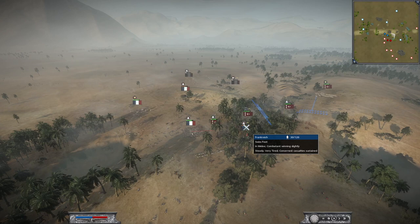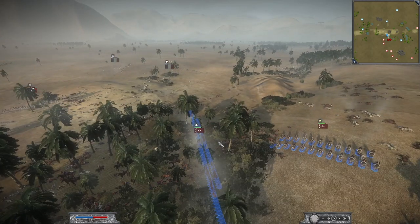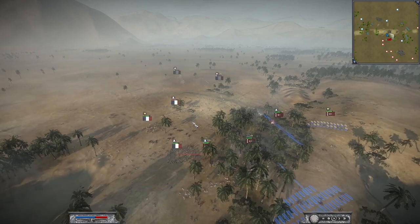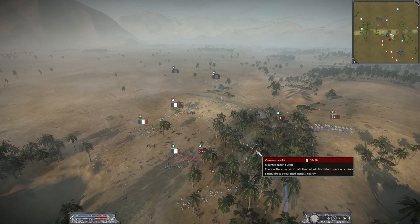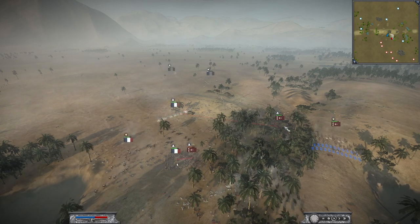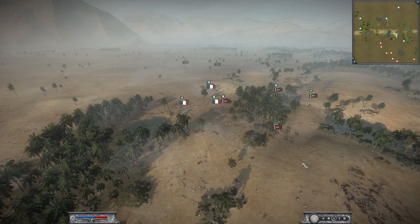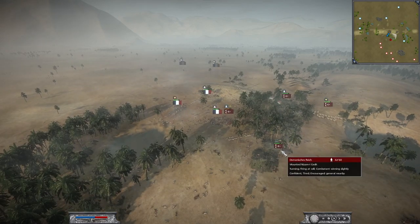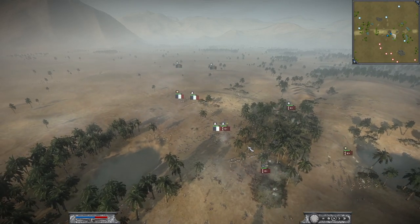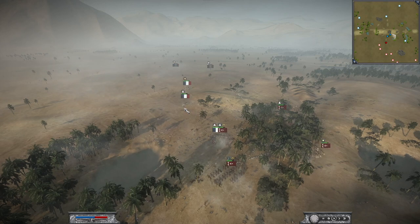My cavalry charged the 30-man Swiss Foot, who will route soon, and my last line infantry with 120 men is in position to kill the remaining French troops. My cavalry is still around with 37 men but getting targeted by the Old Guard, so I target the Old Guard with my 120-man reinforcement unit. With this one cavalry unit I regained the advantage — his militia, small cavalry unit, and Swiss Foot are routing, and the Old Guard has suffered great losses and can no longer form a square.